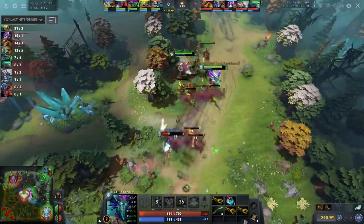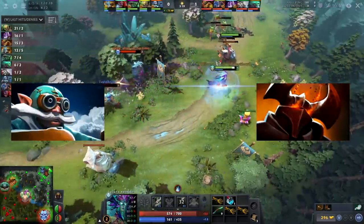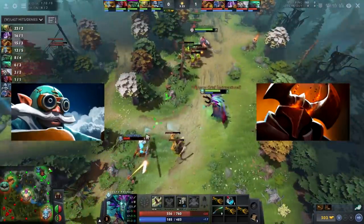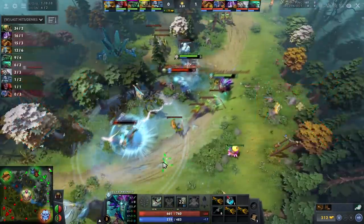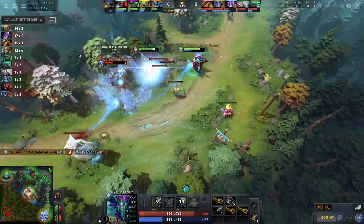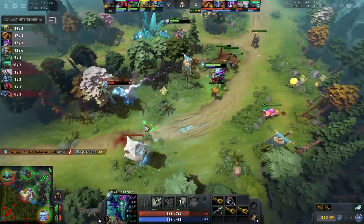The carries that would normally be good against DP in the offlane would be kill carries to punish her squishiness. But quite frankly, these kill-type heroes and kill-type lanes just aren't being picked right now because they aren't good. So DP is essentially guaranteed a lane win in a patch where laning can very easily determine the outcome of the entire game.